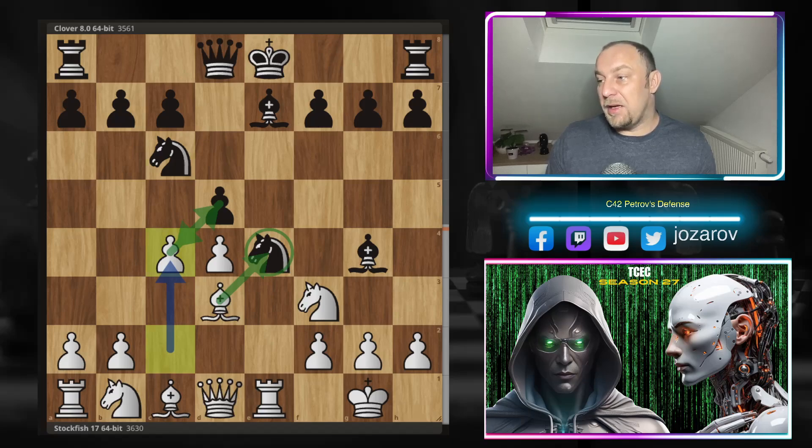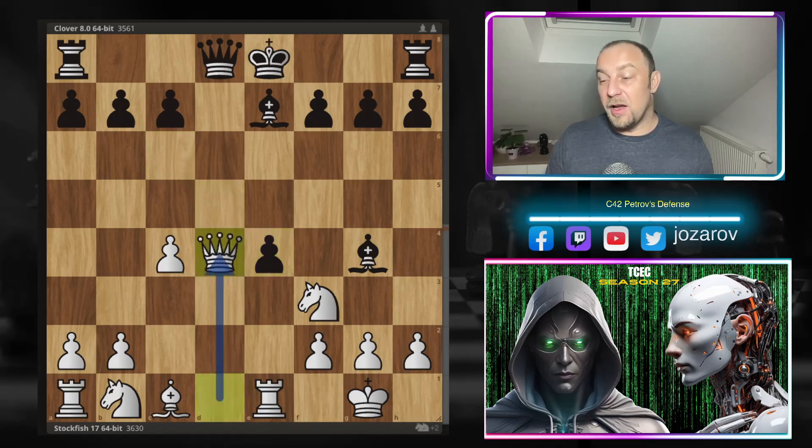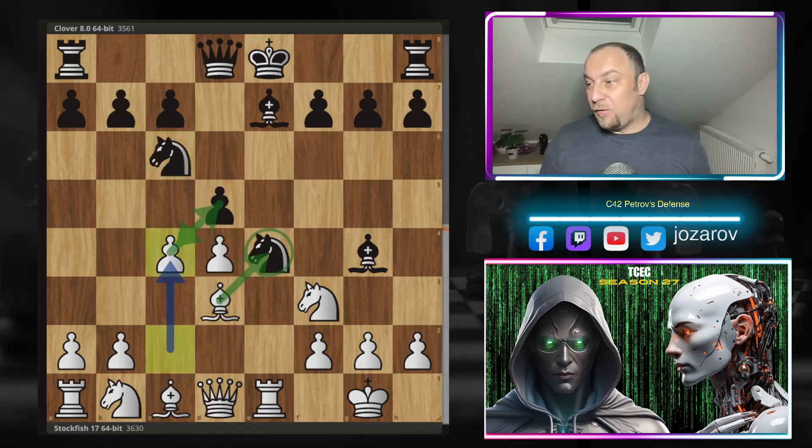Stockfish is trying to release the pressure in the center and deflect the key defender of the knight on e4. Now after c4, what you might do as a mistake is move knight to d4. Knight to d4 is a beautiful trap that white can play - after something like bishop takes e4, d takes e4, queen to d4, you lose a significant amount of material. Even if you try e takes f3, then queen takes g4 wins the piece. Game over for black. This is a tiny little trap I wanted to show you.